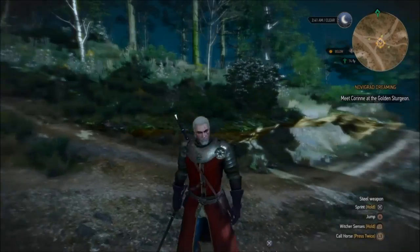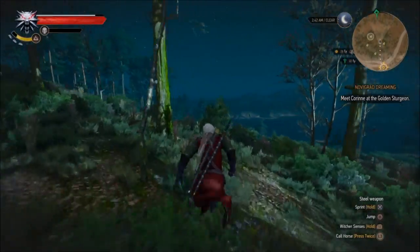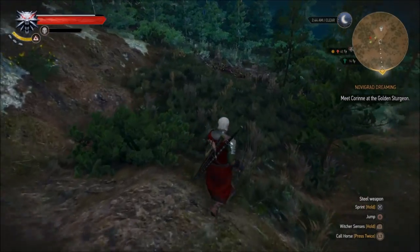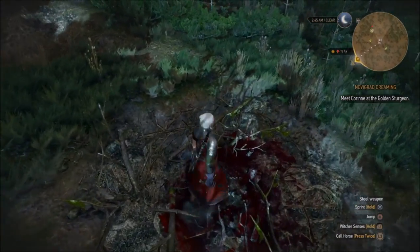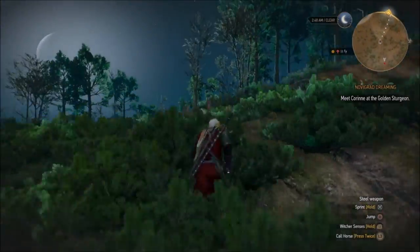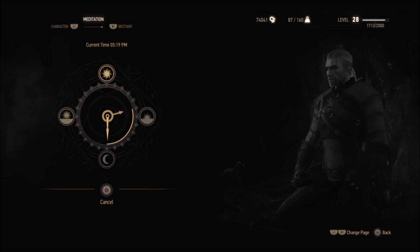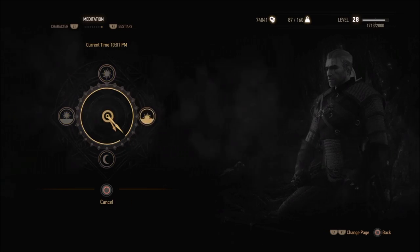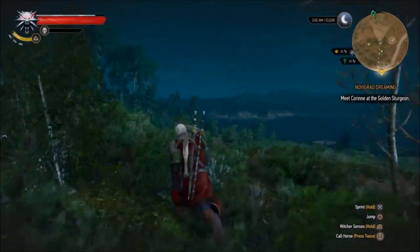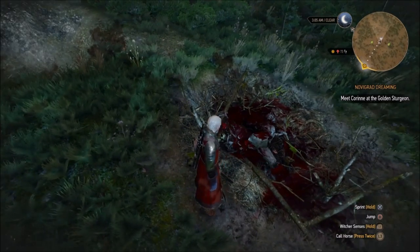My favorite nest spot is right at the crossroads in White Orchard - the very first place you start in the game. If you roll up on a nest that you know you left an item in but it's seemingly dead, just walk away from it. Others have told me they've gotten it to work without walking away, but I have to walk away a little ways and then meditate five full days. I played around with three days but it didn't respawn.